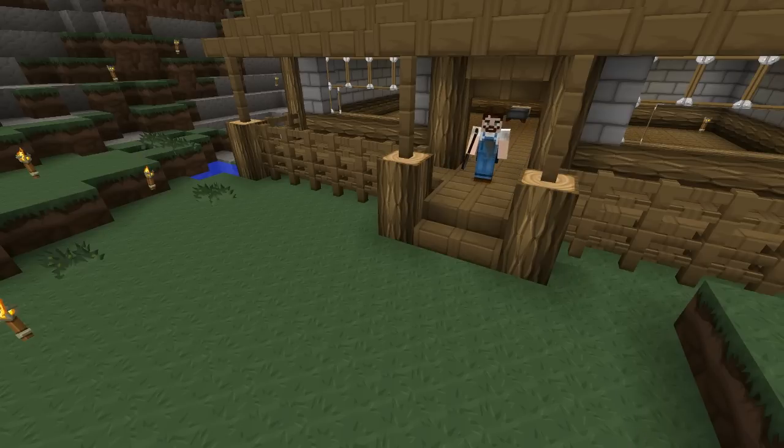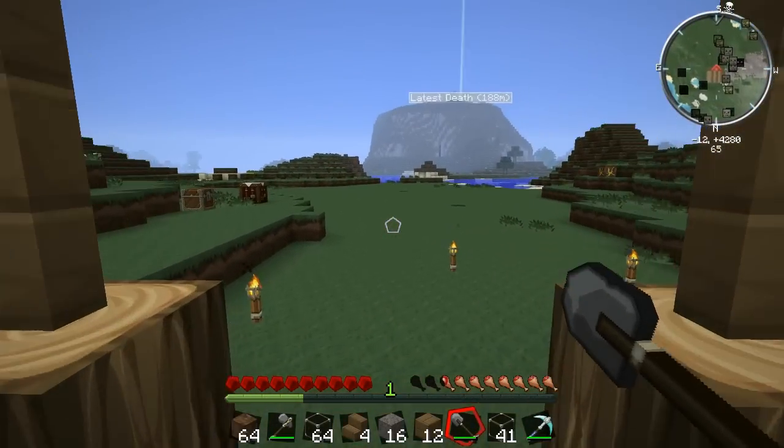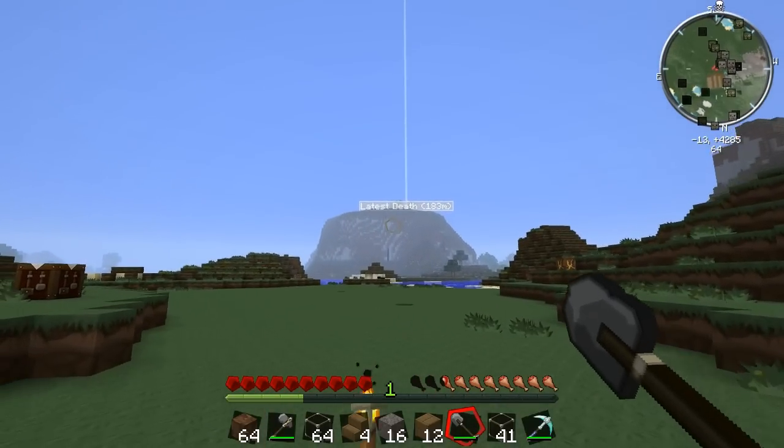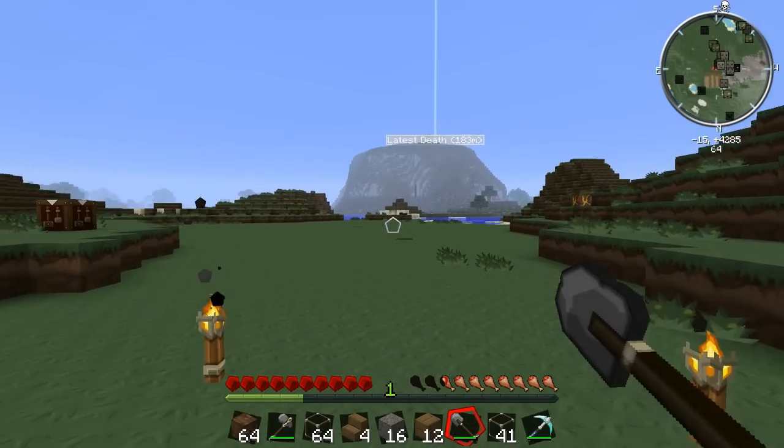Hello everybody, welcome back to Feed the World. Today we're going to be looking into the basics of forestry because we need to get started with our wheat farm. We're back on the farm, and if you remember last episode, we went up to that giant mountain in the distance. Well, I died there — I got horribly mashed by a wisp.